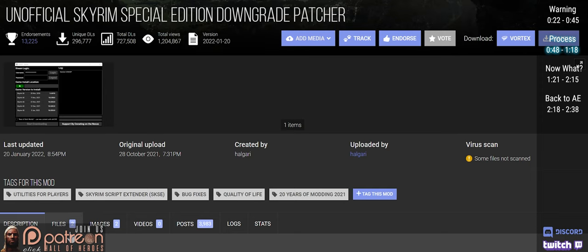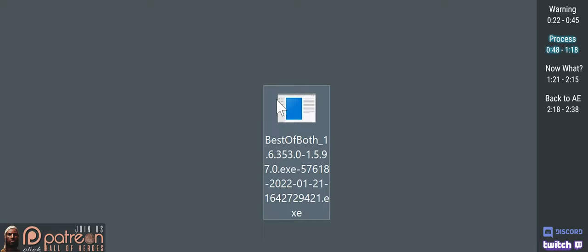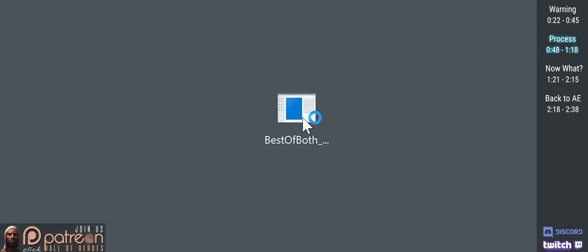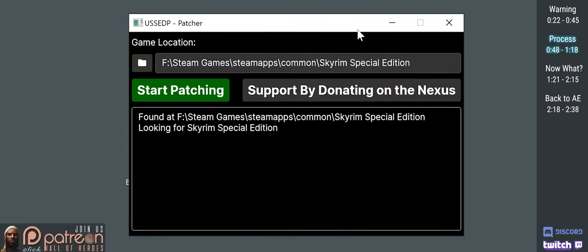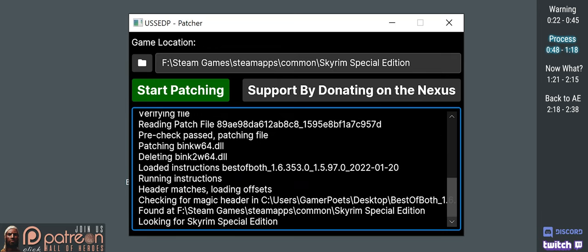Open the unofficial downgrade patcher page. Files. Manually download the 'best of both' executable. This allows you to keep the Anniversary Edition content while still reverting back to SE. Double-click the executable that was downloaded. Make sure the file path is pointing to your game folder. Use the folder icon if you need to change the path. When you're ready, start patching. Give it a minute. Close.